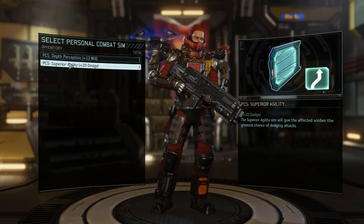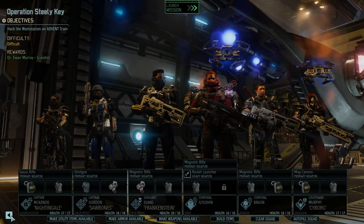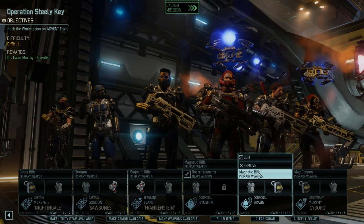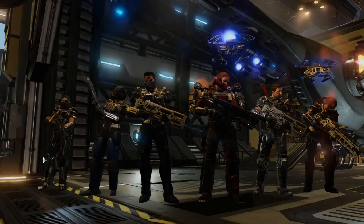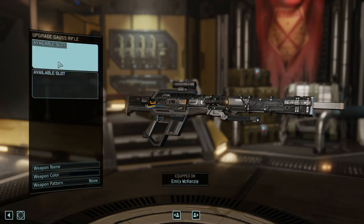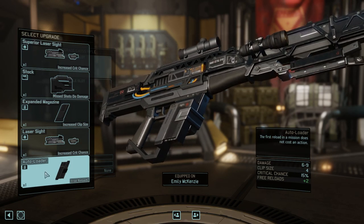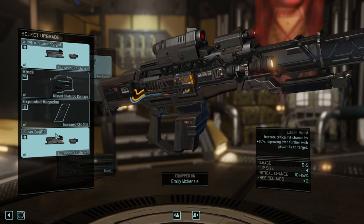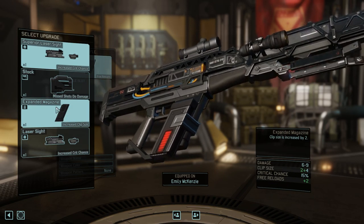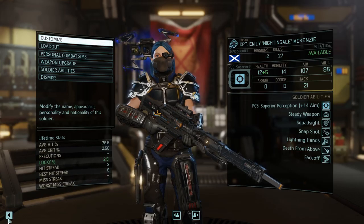Greatest chance of dodging - yeah I'm gonna give him that. I think that should be everybody, we should be good. Let me make sure. Let's give you the autoloader, and this is a cost rifle so let's give him an extended clip too. There you go, how do you feel? Better.